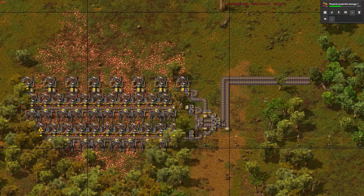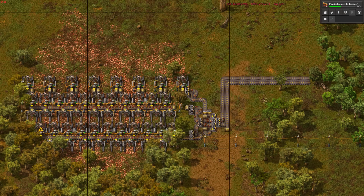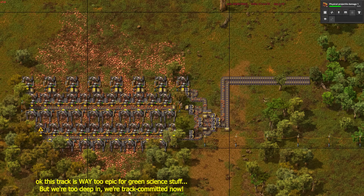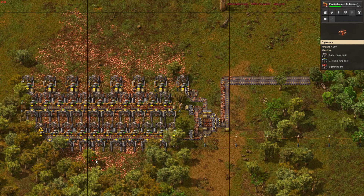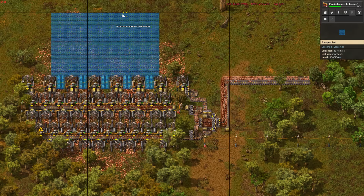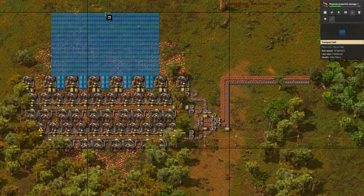Notice we are only mining from the thick center of the patch, ignoring the copper in the forested southern chunk — both to preserve some trees and to preserve another row of green chunks. We are also ignoring the northern half of the copper patch, so we can still bring up to 18 belts of resources to the base through the very same chunk the copper mine is in.